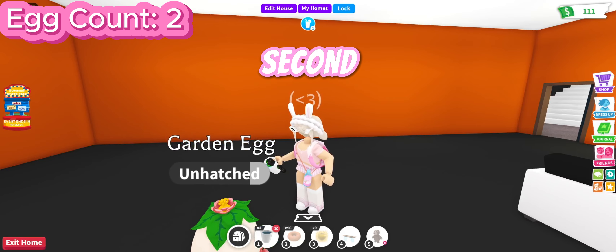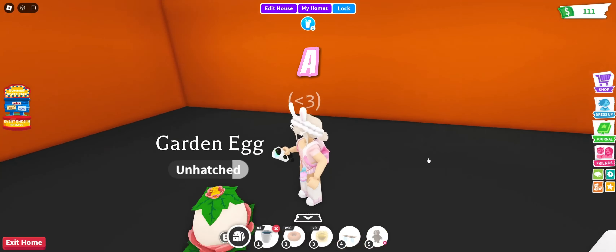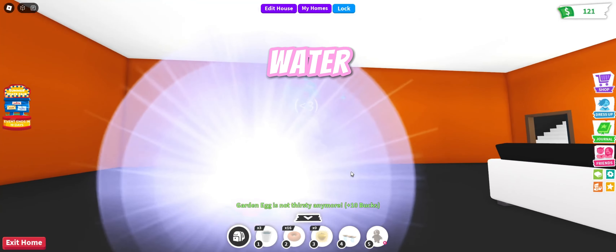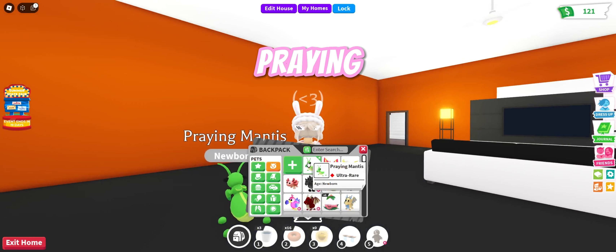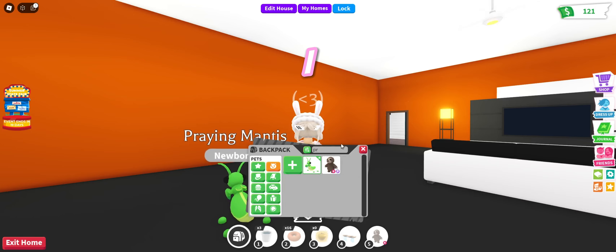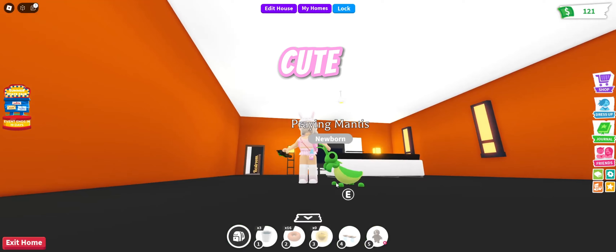This is our second egg and we're gonna be using the magical water that got us a legendary last time. Let's see what we get — magical water — another legendary! We got an ultra-rare Praying Mantis. I don't have this pet yet actually, so that's really good.